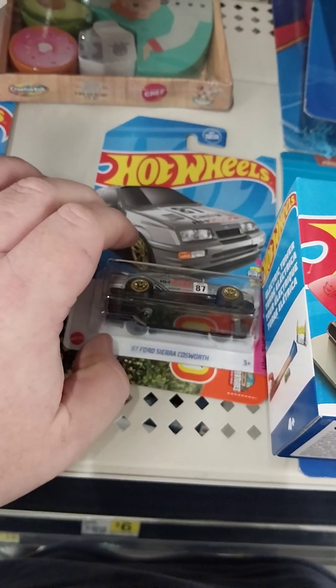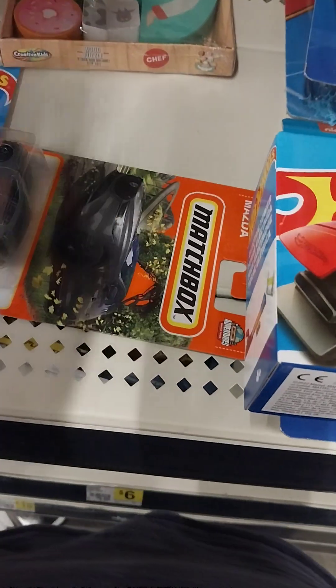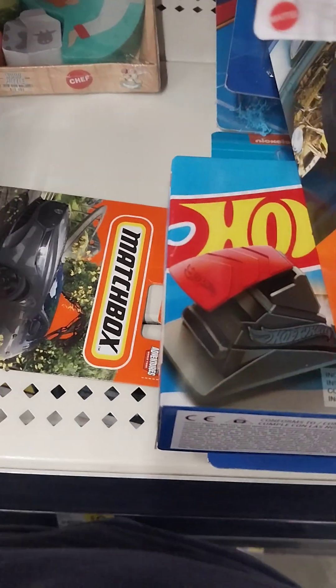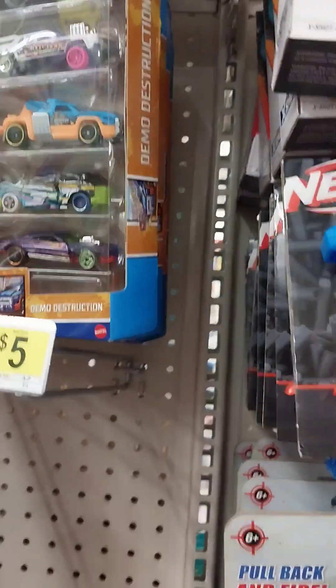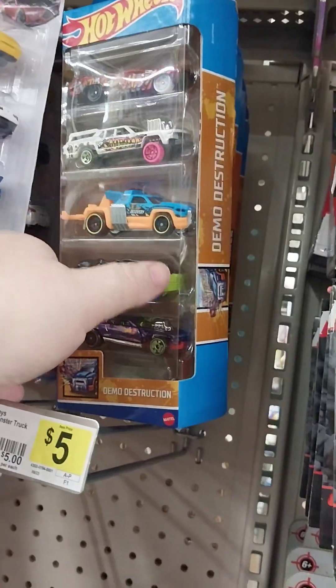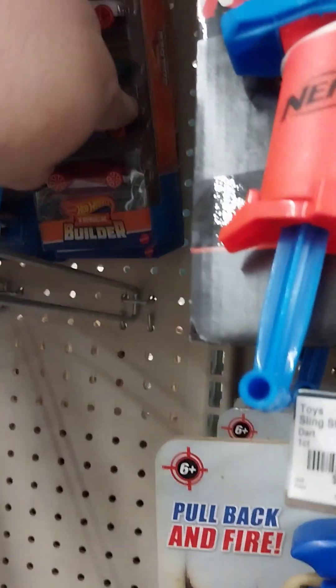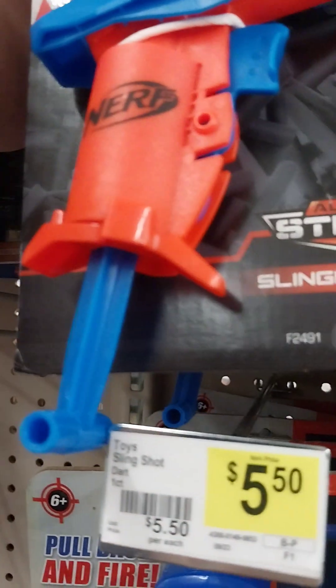We got another one — this is the A7 Sierra Cosworth. We got some Five Packs — looks like the Demo Destruction. Demo Destruction. Demo Destruction — this is the Builder's...